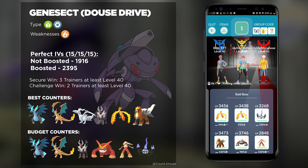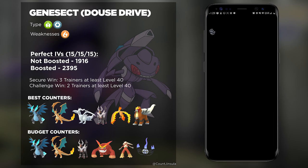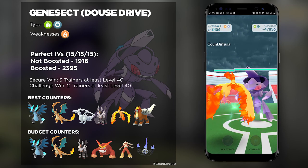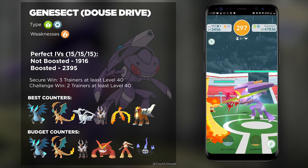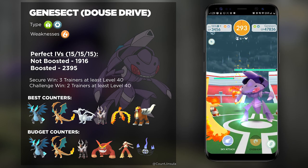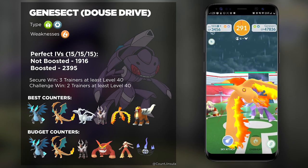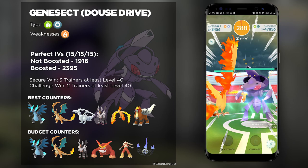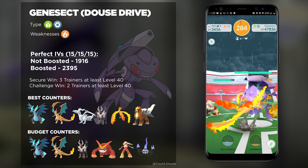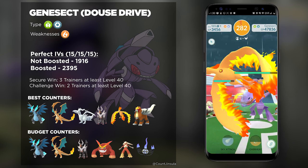Considering that Genesect has some of the smallest defense stats in the game when it comes to Legendaries and Mythicals, that means you could bring just a small number of trainers up against this boss, even though it has a Water-type move. I highly suggest you go with at least one or two other trainers that are at least level 40, and you all have a bunch of really powerful Fire-types.